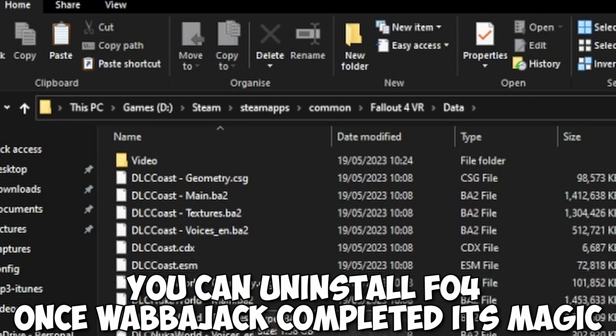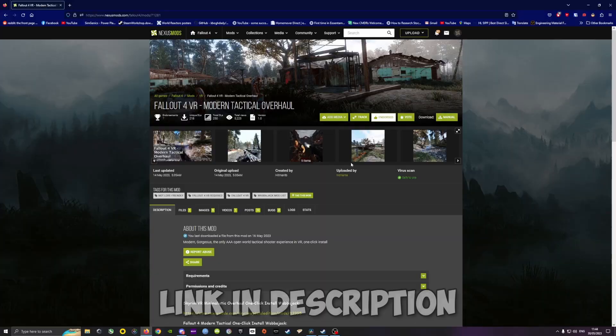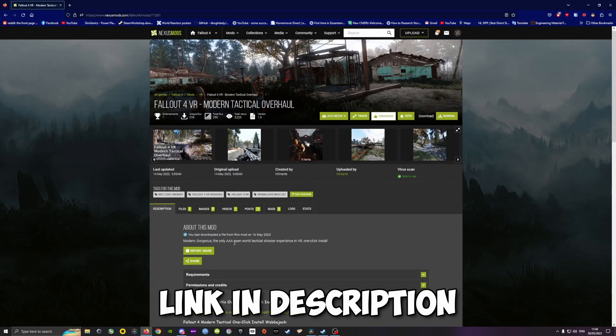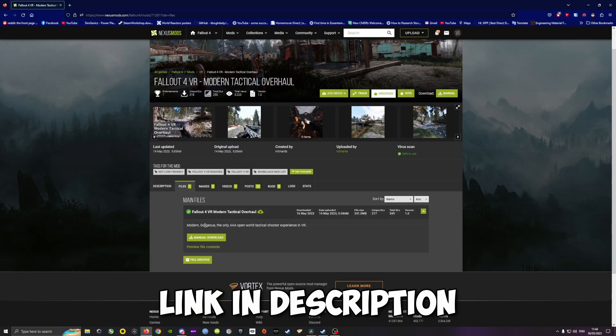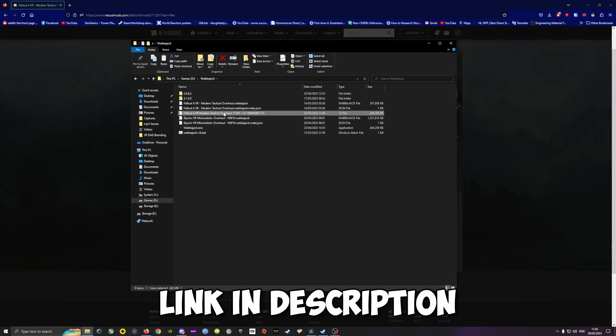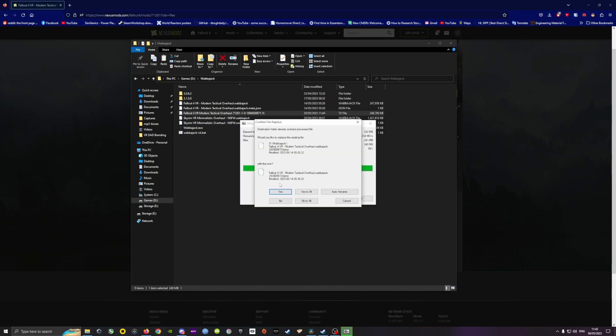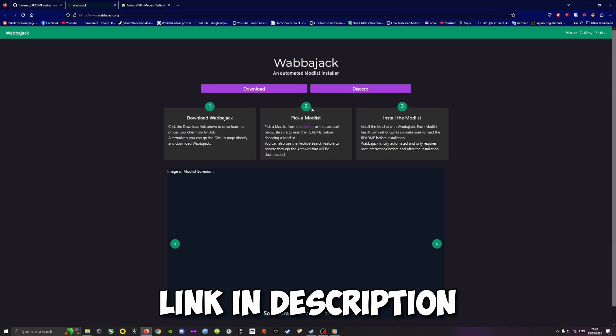You can find the relevant installation folders by right-clicking on the game title in your Steam library and selecting 'Browse Local Files.' In my case I had already installed the DLCs so I just replaced the files anyway. Now for the one-click part — Wabbajack. Download the zip file from Nexus, extract it to get a .wabbajack file, override everything, and then head over to the Wabbajack website to grab the program itself.